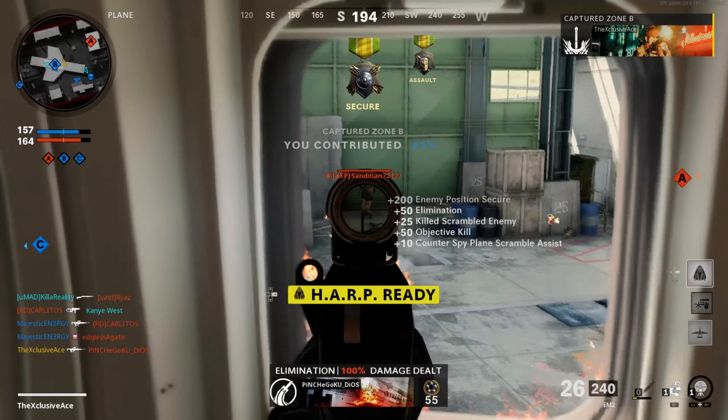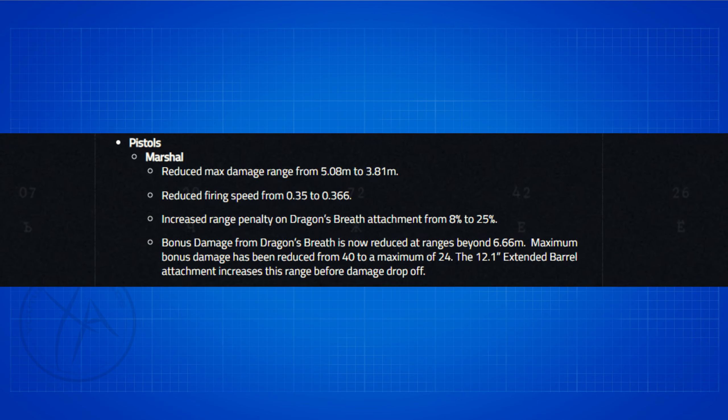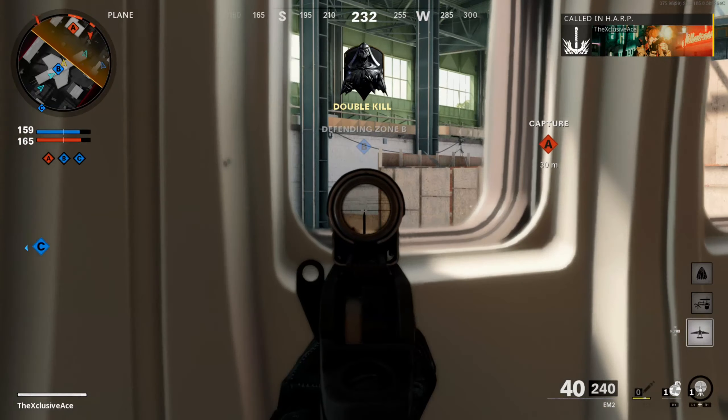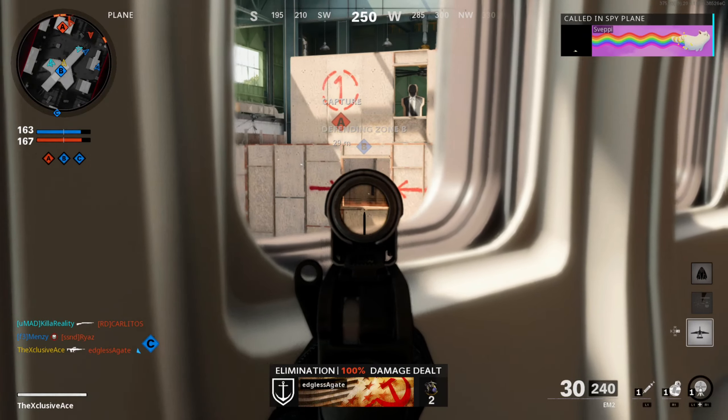The Marshals got some nerfs. Keep in mind I didn't have any pre-patch testing so I'm going off patch notes here. They reduced the maximum damage range from 5.08 meters down to 3.81 meters, and reduced firing speed from 0.35 down to 0.366. For the Dragon's Breath attachment, the range penalty increased from 8% up to 25%, and the maximum bonus damage beyond 6.6 meters was reduced from 40 down to 24. Dragon's Breath got hit very hard with this update, and hopefully this keeps the Marshals in check because there have been a ton of complaints about them.